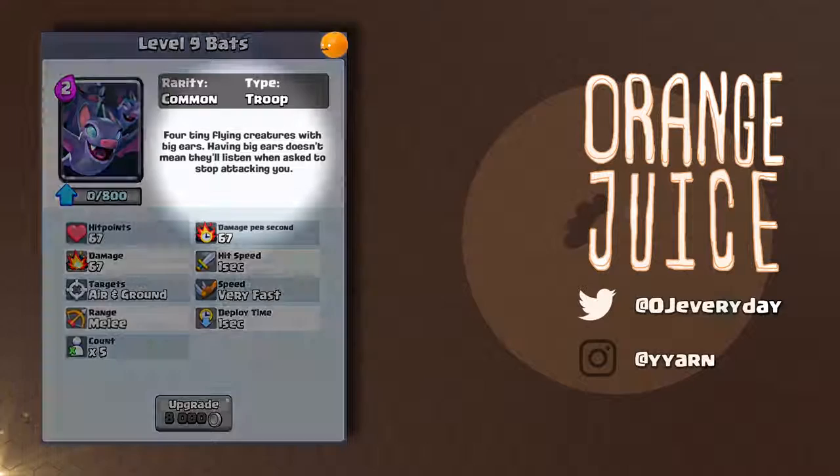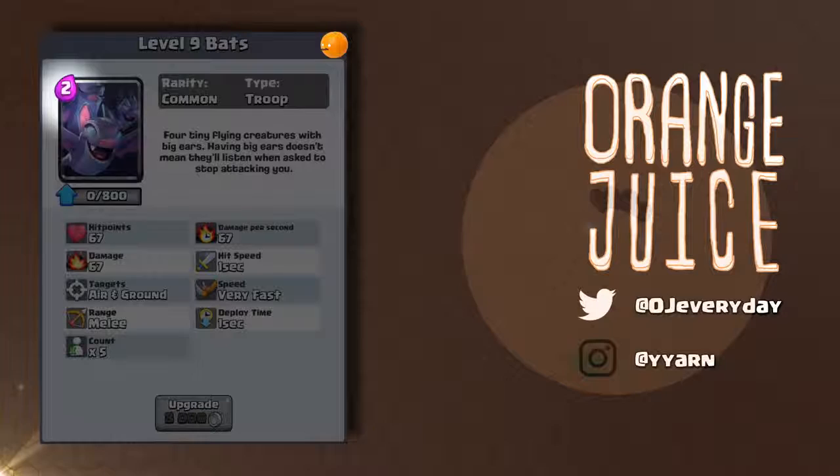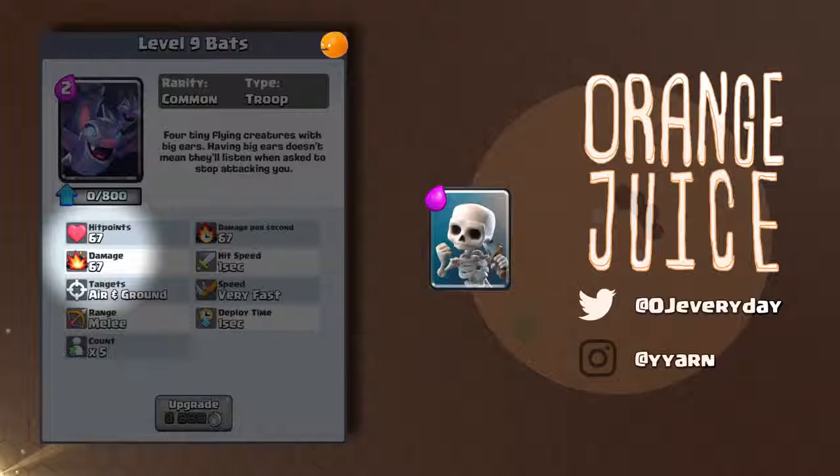Bats are a common card — four tiny flying creatures with big ears. Having big ears doesn't mean they'll listen when asked to stop attacking you. Bats have two elixir and have really low stats, so they're another cycle card. They have the exact health and damage of skeletons, and their stats scale exactly like skeletons do.